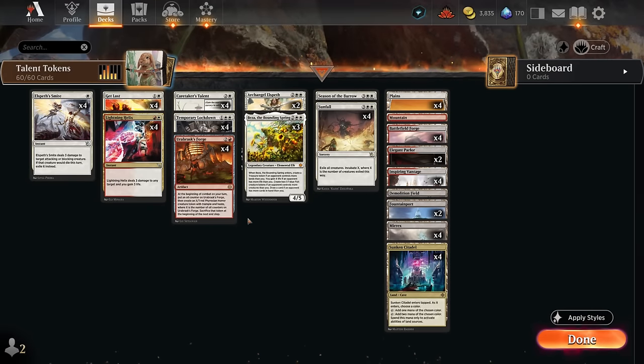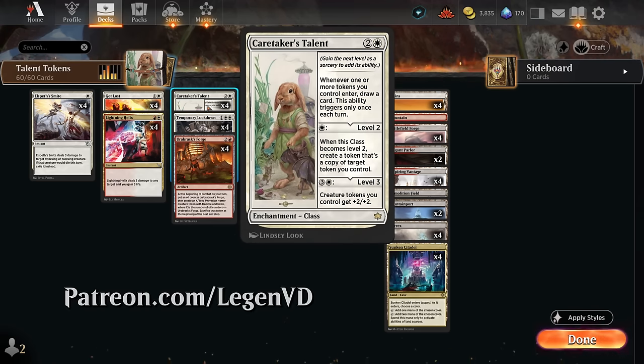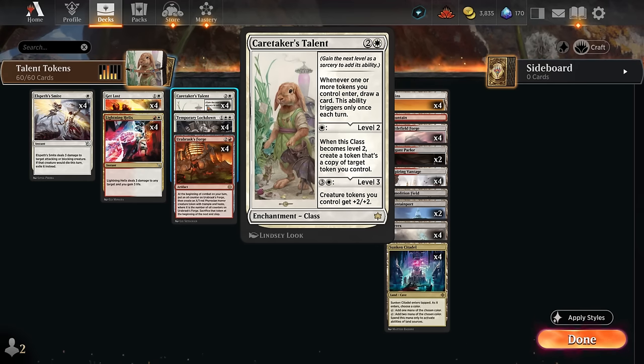Hello and welcome to another standard video here in the brand new Bloomborough meta. Today we're taking a look at a controlling red-white tokens deck that's trying to leverage Caretaker's Talent as its card draw engine. This three-mana class enchantment was voted on by my supporters on Patreon. It says whenever one or more tokens we control enter, we get to draw a card — it only triggers once each turn — so this also triggers off treasure tokens and food tokens.